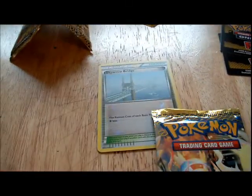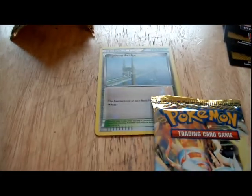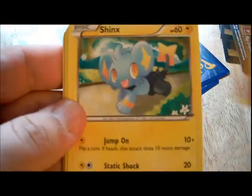Next pack — turn back, if I get my camera fixed — there we go. Actually, the Musharna among all the rares is not bad at all, so I guess it wasn't too bad. Next pack — I've got Riolu. I still like Lucario no matter what.